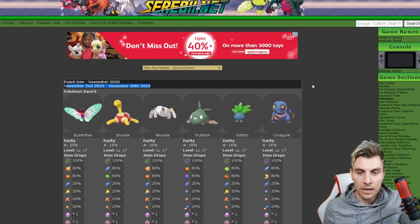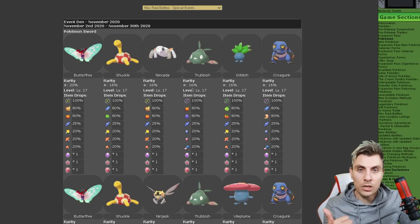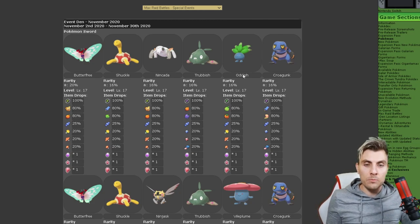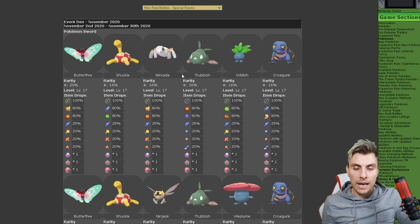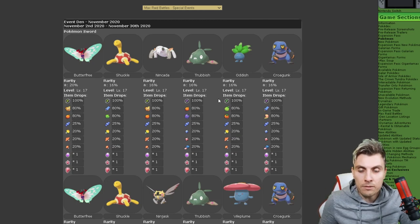We'll start in Pokémon Sword. The one-star raids include G-Max Butterfree, Shuckle, Nincada, Trubbish, Oddish, and Croagunk. These are for players who maybe have one or two gym badges — you're going to be quite early on in your game, but you'll have access to these one-star raid Pokémon even without the gym badges needed for the higher star rankings.